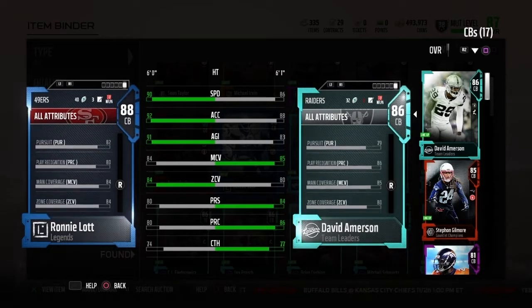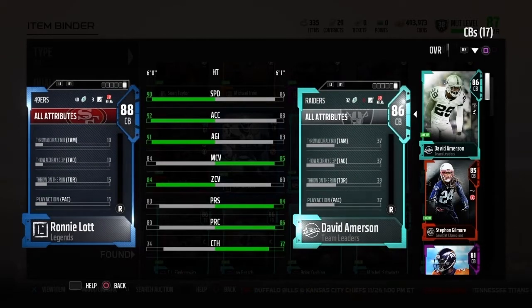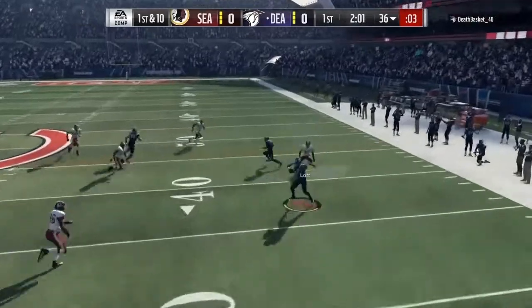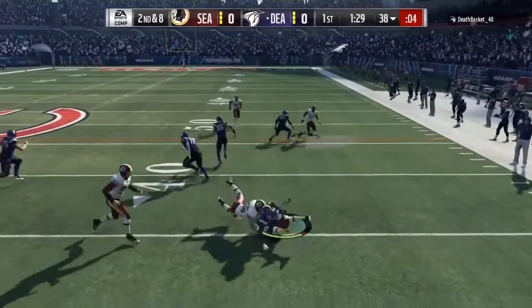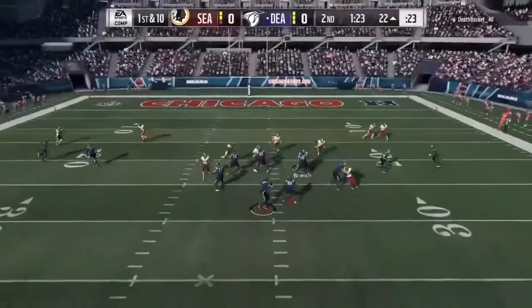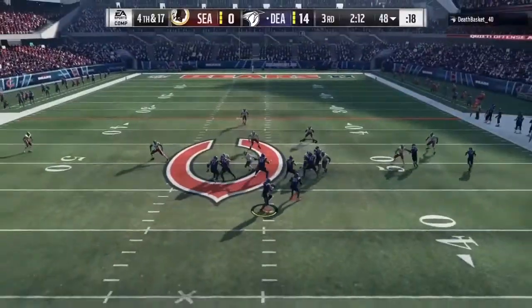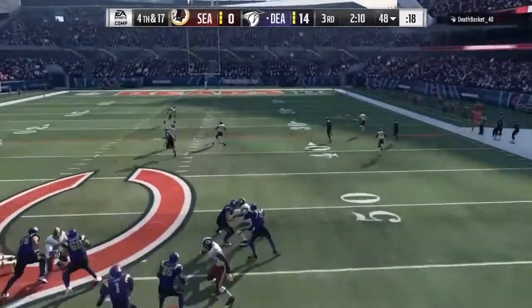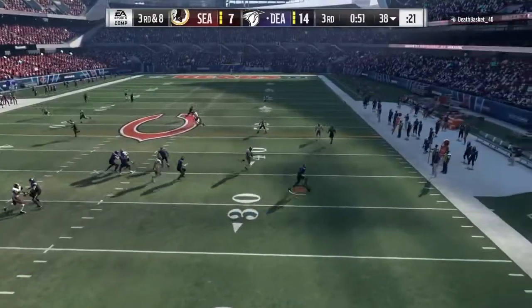To start off, this card is quite helpful in the run game. I faced a few very tough trucking running backs — the Beast and LeGarrette Blount. Lott was able to tackle both of them with ease and even got a couple of nice hit sticks. I've started playing weekend league and a lot of players like to run the ball there because running is OP. But Ronnie Lott was stuffing running backs like Thanksgiving turkey. The 87 hit power is of course what allows this to happen.